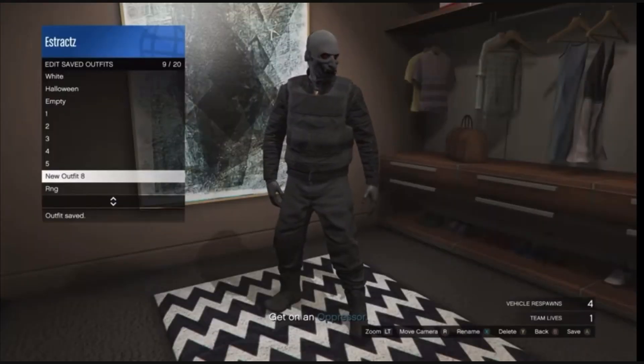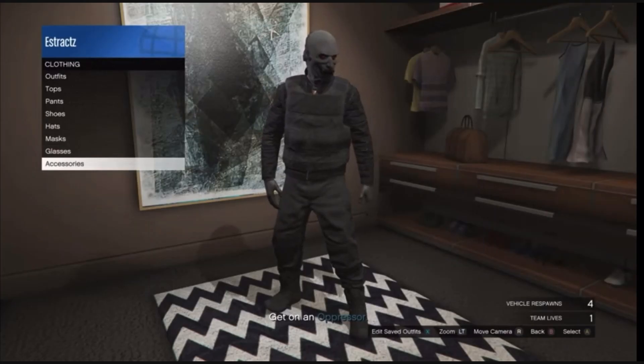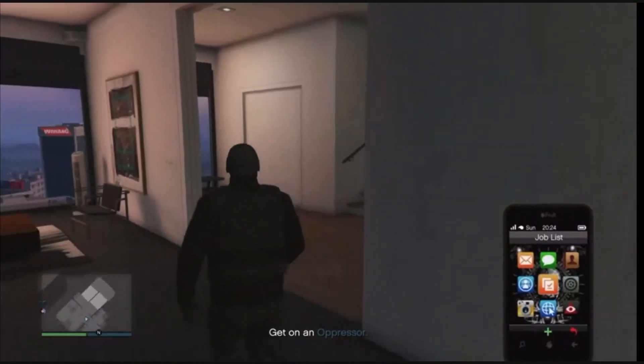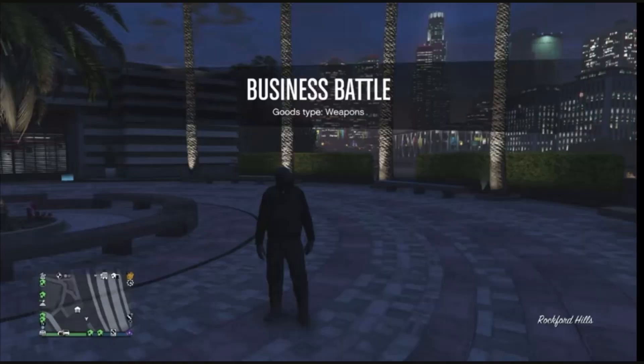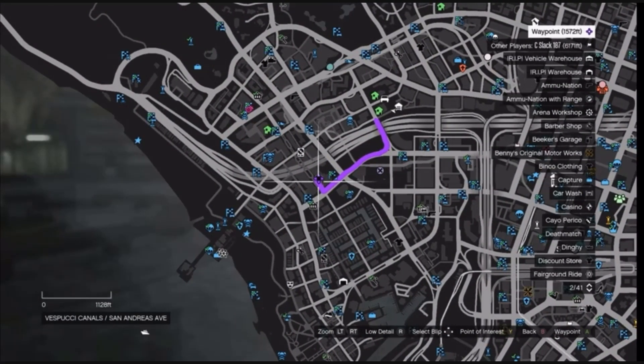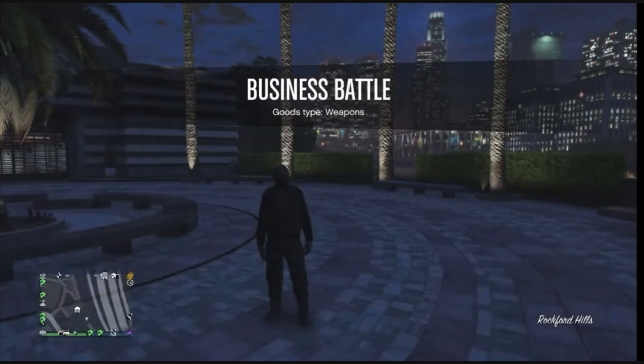After you equip the gloves, go ahead and save this outfit on any slot. After you save the outfit, back out of the closet, pull up your phone, and just leave the job from your phone. When you load back into a public session with the black joggers, head to the clothing store so we can do the outfit you see in the thumbnail.